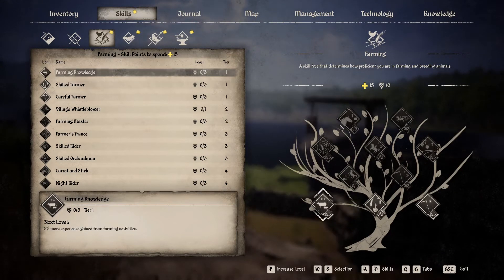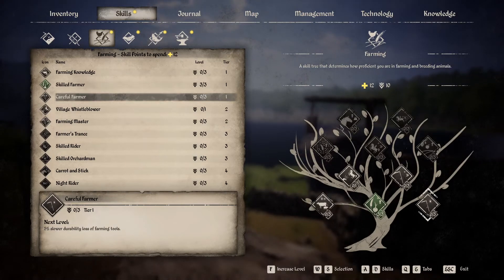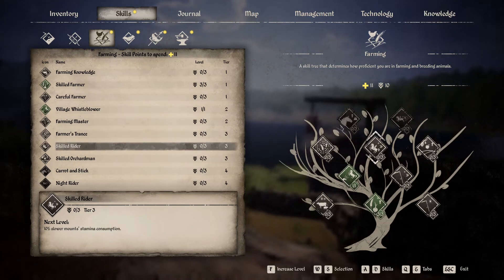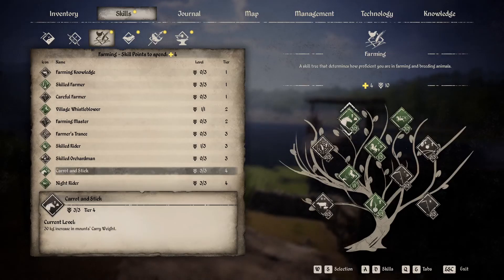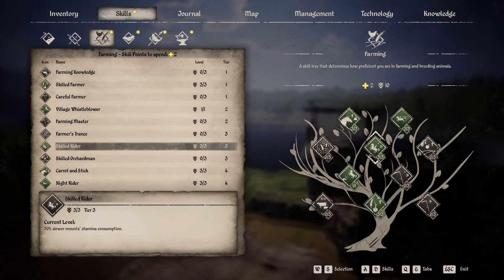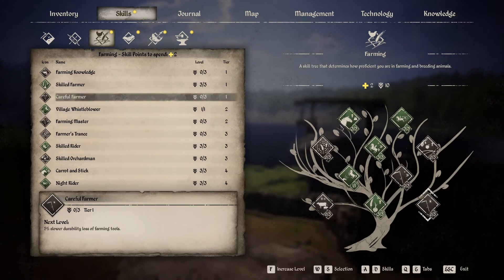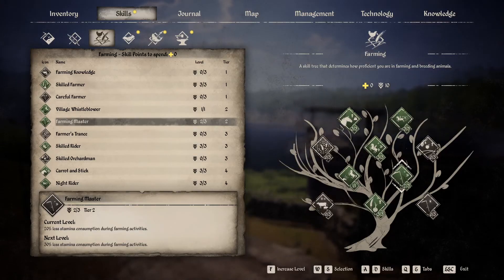For farming at max level, you don't need farming knowledge — never did, it levels so fast. Keep skilled farmer. Take whistle lord for your horse, and skilled rider. Then knight rider and max skilled rider out. You have two free points — the remaining options aren't very useful, so just take less stamina used in case you need to go back into farming, to spend your last two skill points.